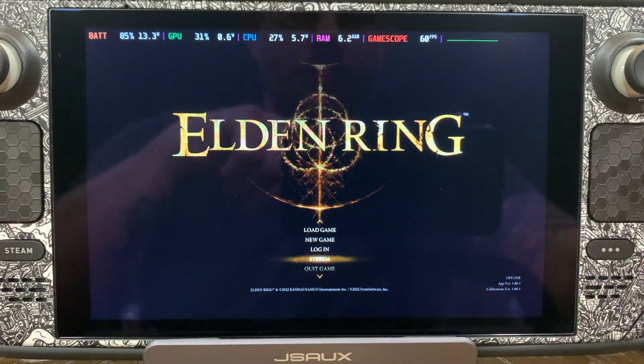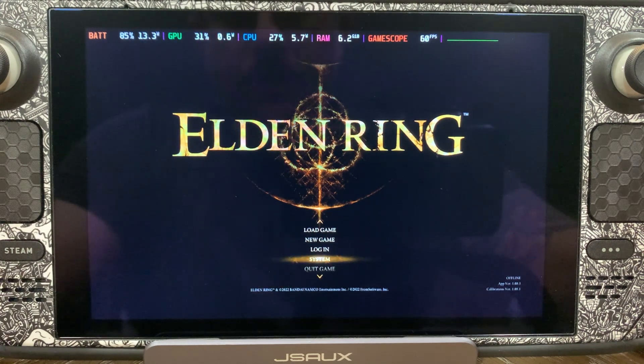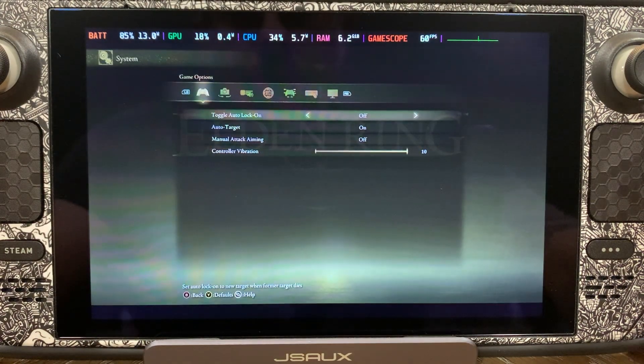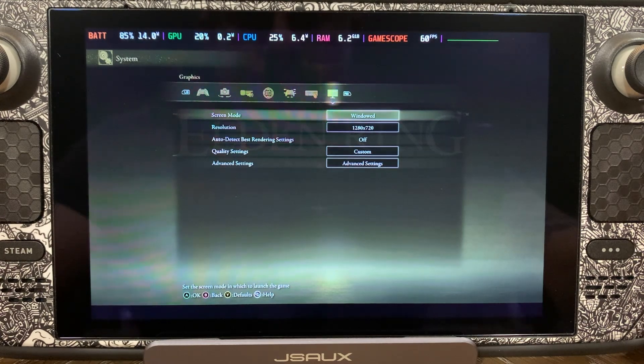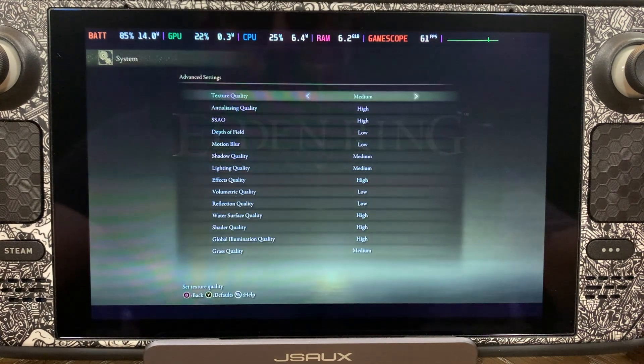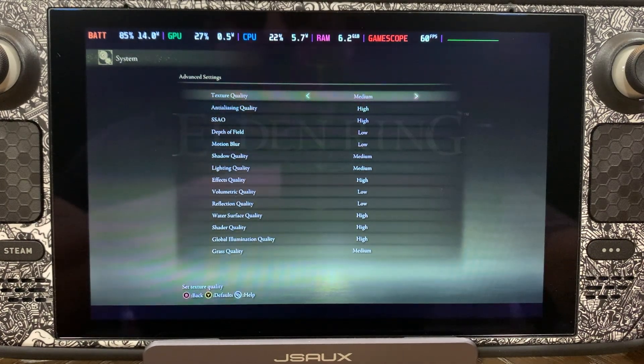Here we are at the main menu. We're going to navigate down here to System and over to our settings. As you can see, we're running windowed 1280 by 720. We're going to navigate down to Advanced Settings. These are some great settings for this game — it actually looks and plays better than my PS5 or Xbox Series S. It's absolutely gorgeous on the Steam Deck.